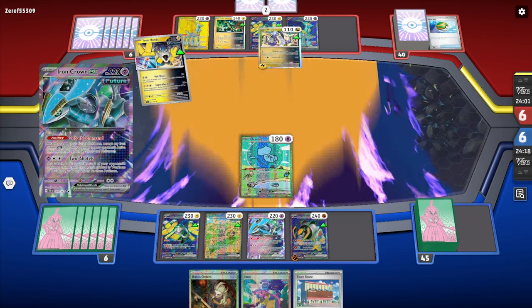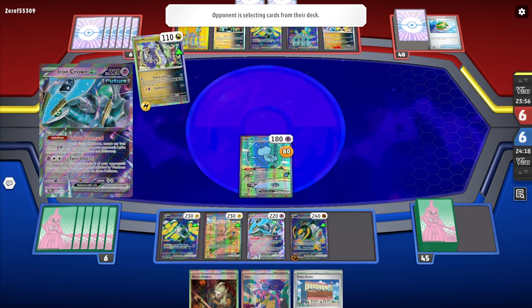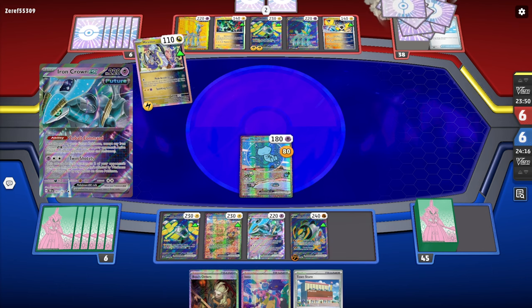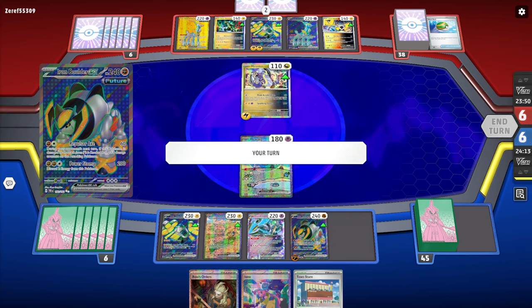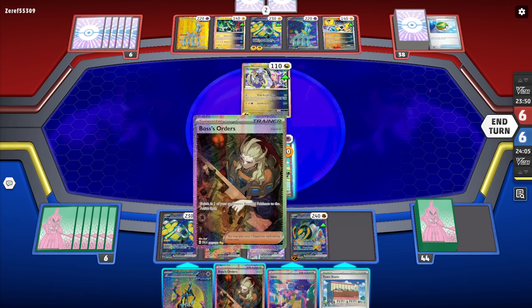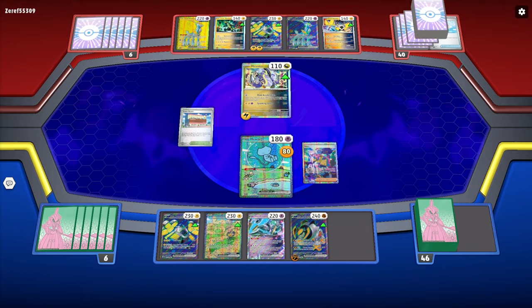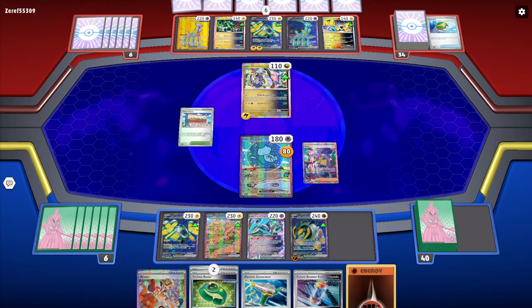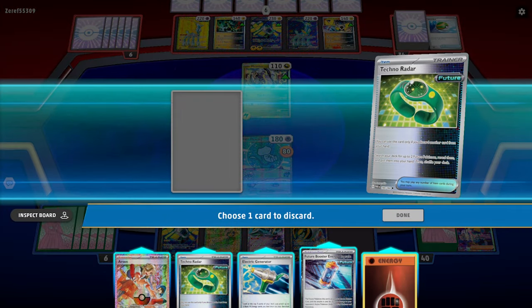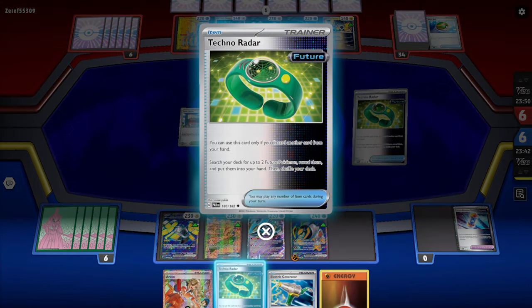They retreat their Iron Hands, bring in Miradon, hit me with Peak Acceleration — probably powering up their Iron Hands EX. I don't love my opening hand, but sometimes you work with what you've got. I'm going to save my last bench spot for a Miradon of my own, so I'll play Iono here. I need to get momentum going, and we do get the Techno Radar.